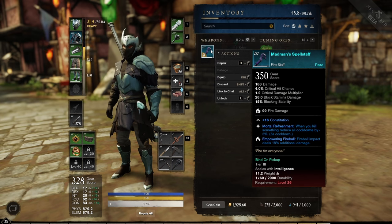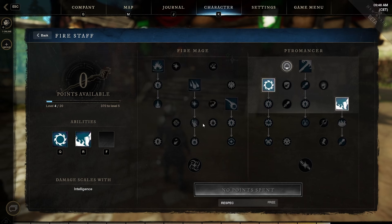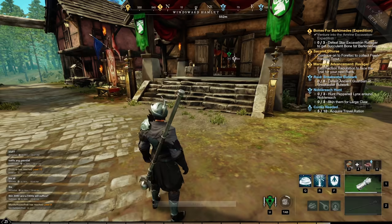You get special weapon ability perks for each weapon, and these ability perks can roll on your weapon or your armor. For example, on a fire staff we have empowering fireball — your fireball will deal more damage when you use the fireball ability, so that perk only modifies that specific weapon ability.